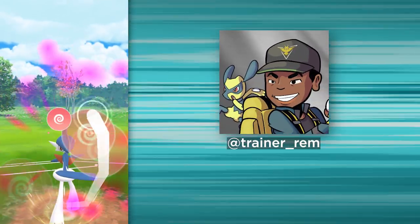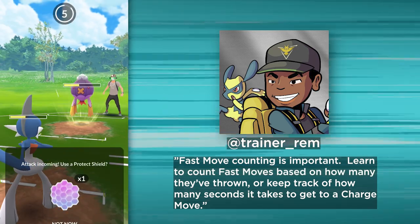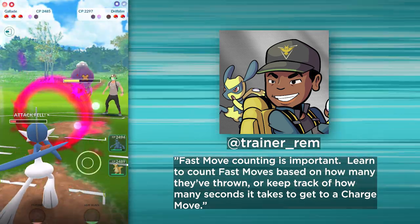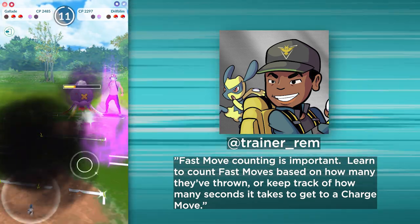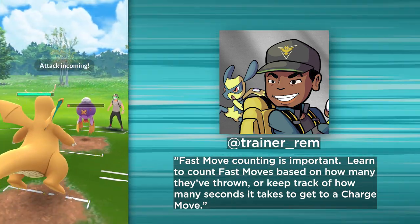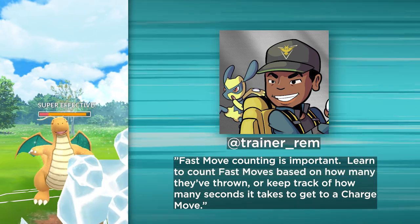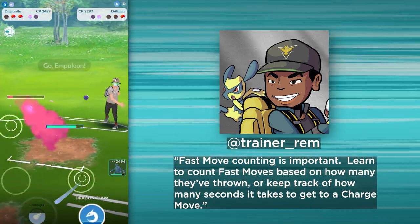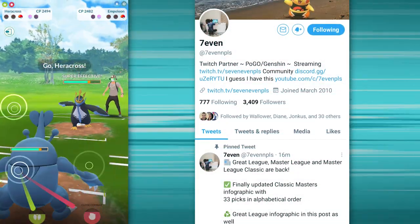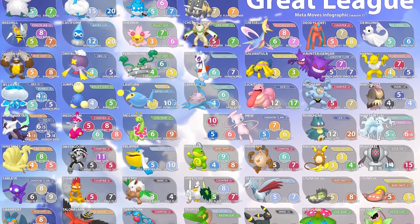Next, we'll hear from Trainer Rem, a Twitch streamer who consistently hits the top ranks every season. He says one of the most important aspects of battling is to count fast moves. Learning to count fast moves and predicting which charge moves may be used could be the difference between using a shield efficiently or not. Every charge move requires a specific number of fast moves, so if you consistently count them, you can determine whether an opponent has enough energy for a hard-hitting charge move or if they fell short and are trying to shield bait you. You can check out a particular Twitter user who frequently posts infographics with this information, and doing research in this area will vastly improve how you play against certain matchups.